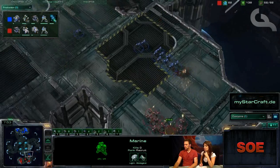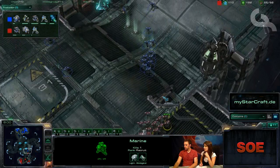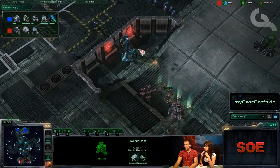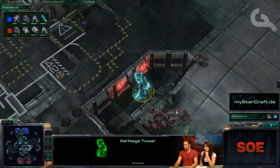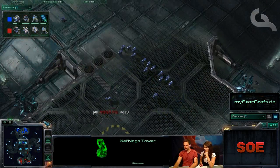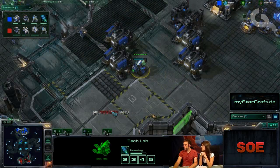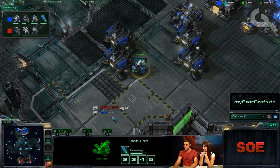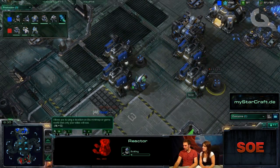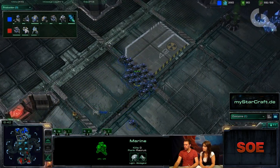Marine King Prime sacrifices a lot of SCVs to keep that command center alive and now wants to push back. But look at the minimap — there's an anthill trail of blue marines making their way in. Marine King Prime barely defends, gets Loner off his back. That was a very bold move from Loner to be so aggressive with marines right away. An SCV does get taken down.